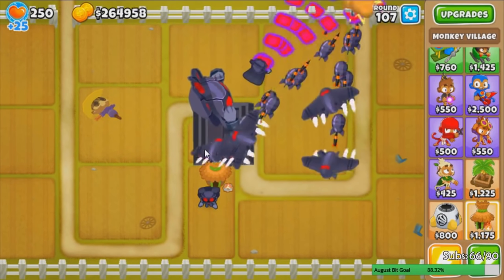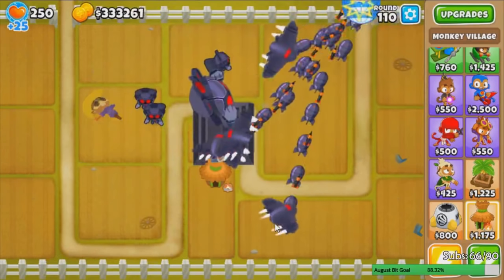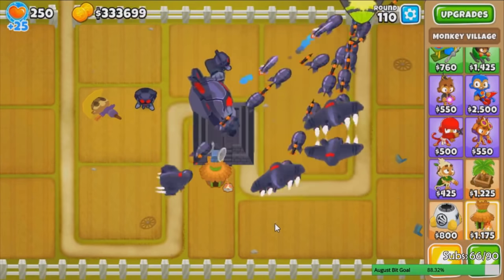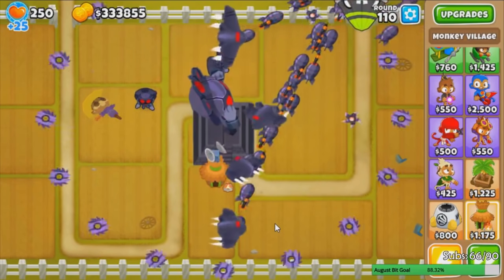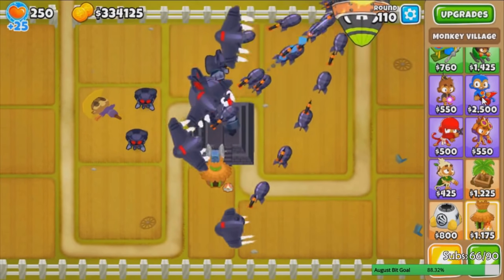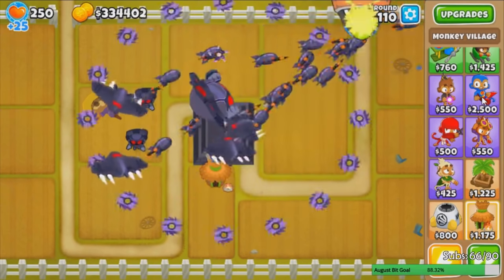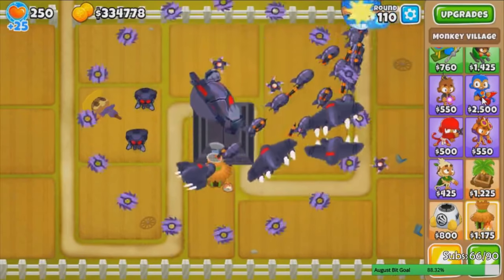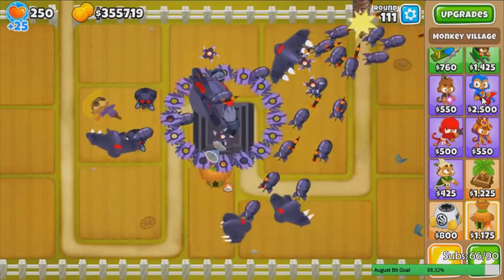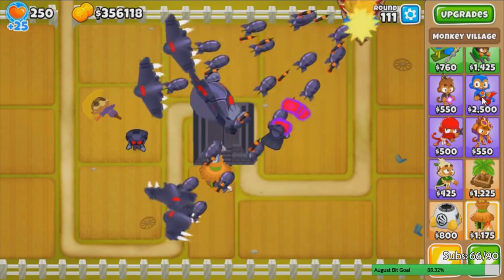Do you need to get the other two super monkeys right away? Yes, you have to get them before you upgrade to the True Sun God. If you upgrade to the tier 5 True Sun God first and then get the two super monkeys to tier 5, it does not work. I guess that's how the monkey knowledge name makes sense — 'There Can Only Be One' means there can only be one tier 5 super monkey. You just sacrifice the other two tier 5s to make your True Sun God into an even better temple. It is indeed very sick, well worth the trade-off.